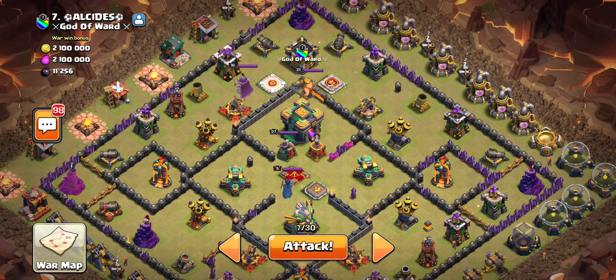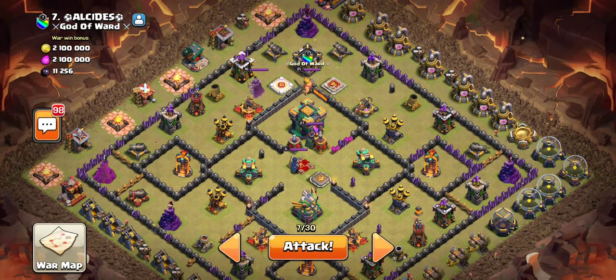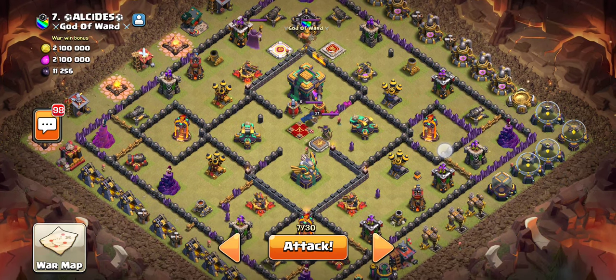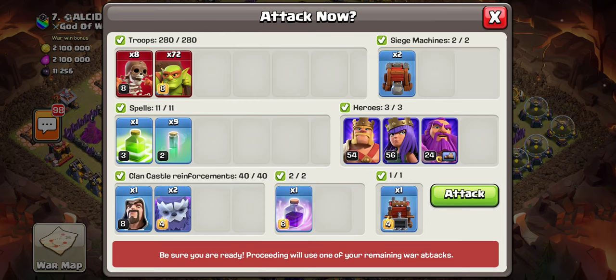You'll notice that I have a lot of Super Wall Breakers in here. I'm just using a farming army that I use — no need to get too fancy with it. We're just trying to get the 2-star percent. Doesn't super matter. This is the army comp we'll be using.